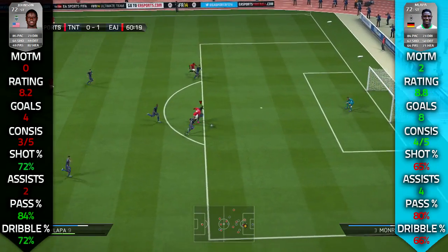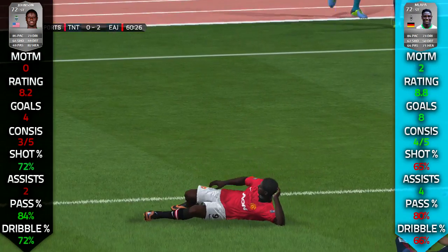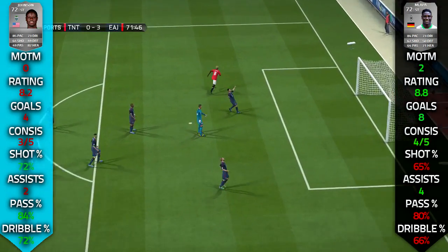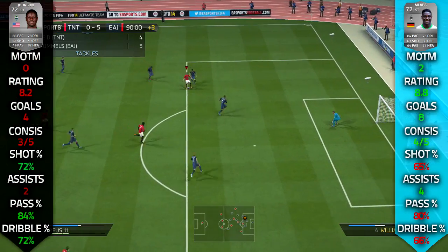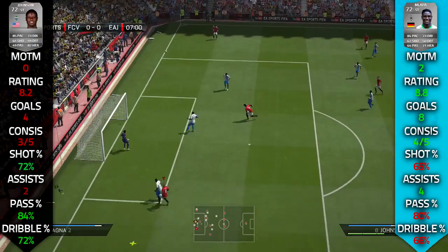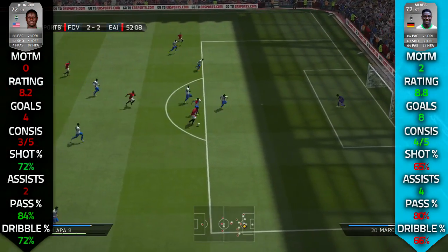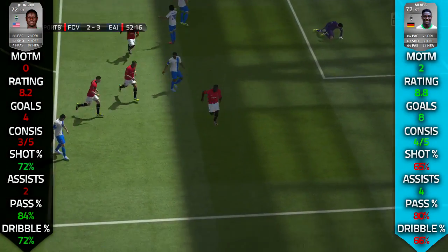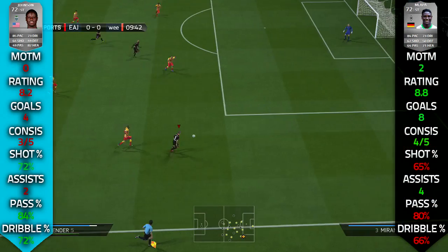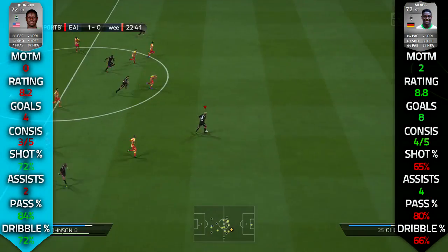We have Eddie Johnson on the left and Malappa on the right. It was a bit of a goal fest — this team is very, very strong and I can see why Finch used it for such a long period of time. We scored 12 goals with the two players in total over the five games: eight went to Malappa, four went to Eddie Johnson. Malappa managed to get an 8.8 overall rating and Eddie Johnson an 8.2. Malappa got two man of the matches, whereas Eddie Johnson got zero. In terms of consistency, Eddie Johnson scored in three of the five games and Malappa scored in four. However, Eddie Johnson came out stronger in shot accuracy, pass accuracy and dribble accuracy, winning on all of those. Malappa also got more assists.